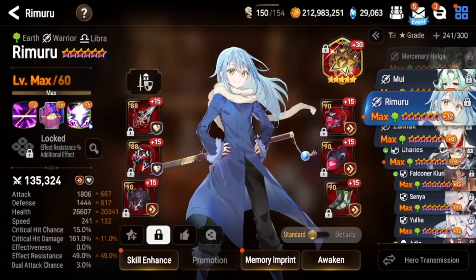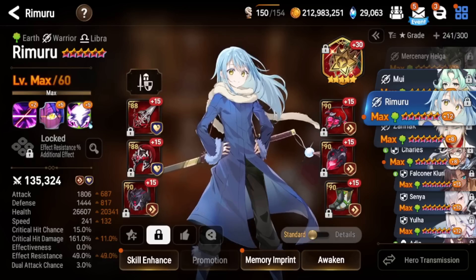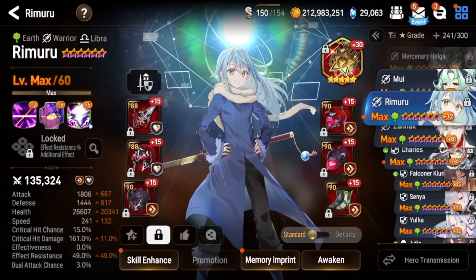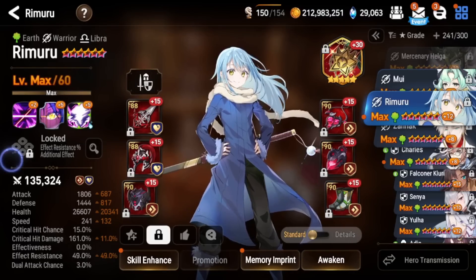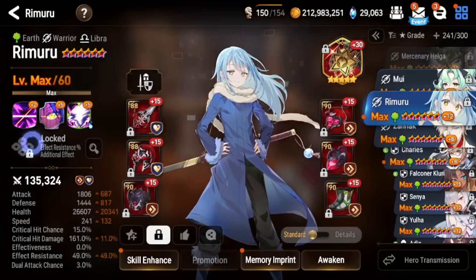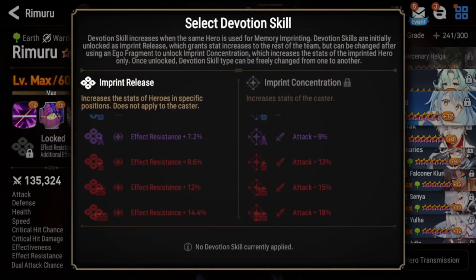At that speed threshold you can actually cut cleave teams. For example, if you go against a Ran who S2s and S3s, you will cut the Ran and steal that immunity buff and attack buff, which is very nice. The rest of your stats don't really matter too much — you just want him very tanky and very fast. Having enough speed isn't strictly required, but it makes it very easy to pick him into cleave teams.